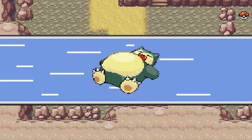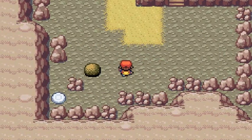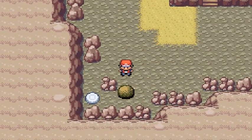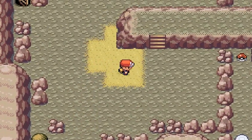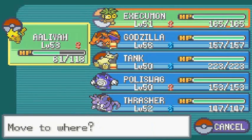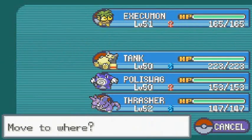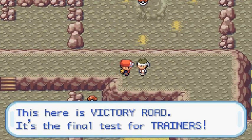Let's use Strength to move everything and get out of here. This guy probably has some Fighting-type Pokemon, so let's switch to Godzilla. I don't even know if I used him before. Usually talking to myself. This here is Victory Road - the final test for trainers.